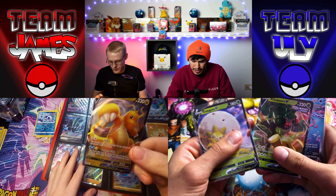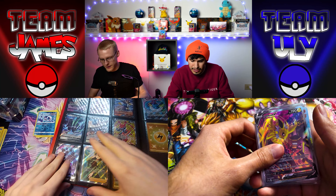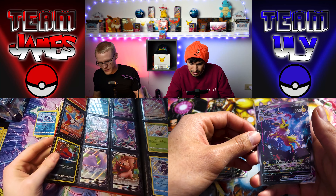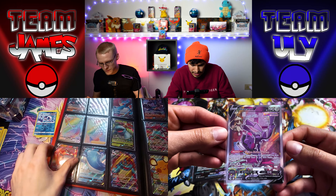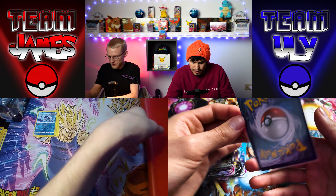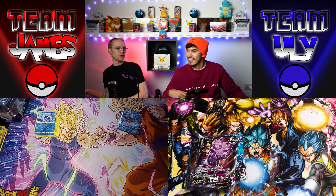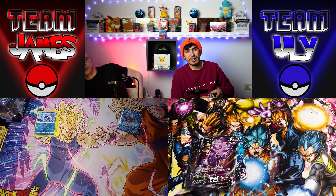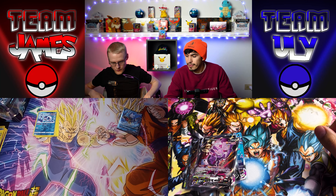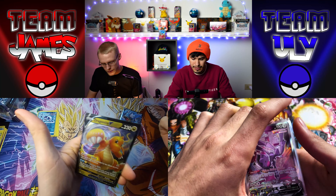That's literally all I had to show besides the Dragonite V. Here are the alternate arts — Jolteon playing in that thunderstorm, and Genesect V. It's a little right-heavy but very nice alternate art. The product was great considering the pulls. The promos were all really cool, and we genuinely got at least one big pull per box — about as good as you could ask. I'm happy with my Dragonite promo.